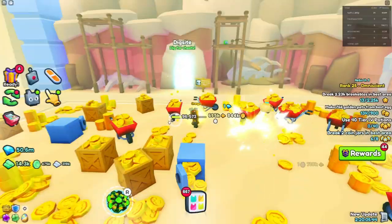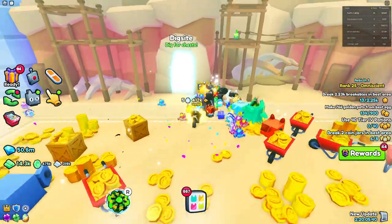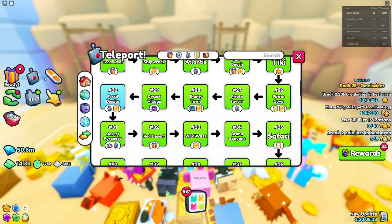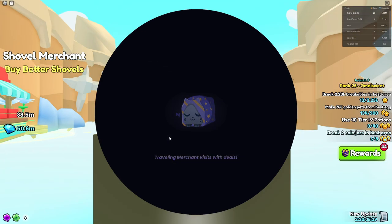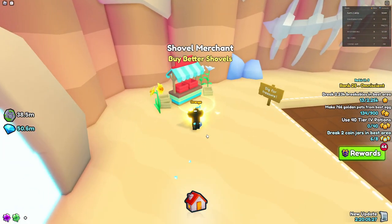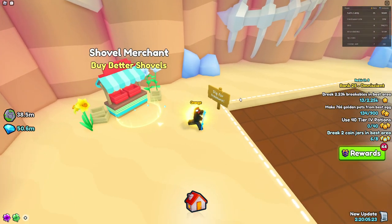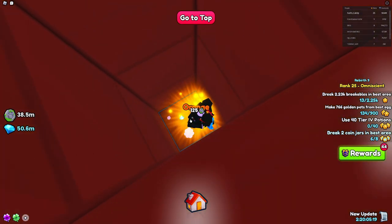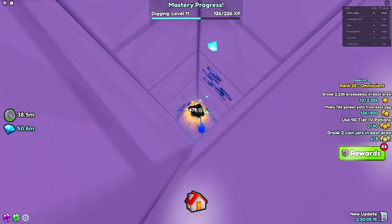For huge number three, we have the Huge Fossil Dragon, located at the dig site in area number 30, the Fossil Dig Site. You go through here into the minigame and you want to get better shovels, because the better the shovel, the higher chance you have of collecting the pet. You want to dig all the way down to the deepest part of the dig site and hunt for the chest, because that's where the best chances are.